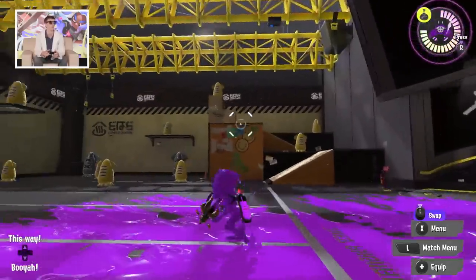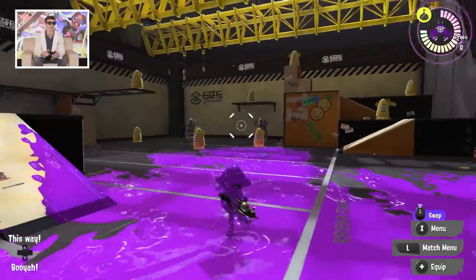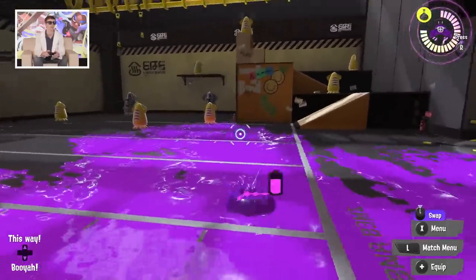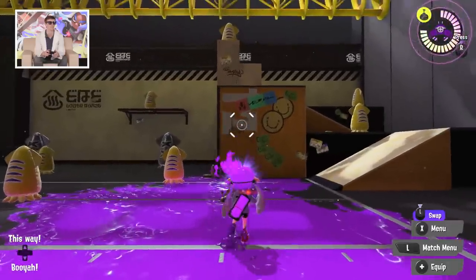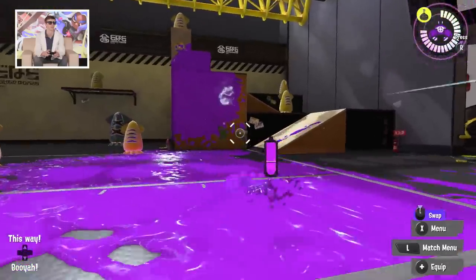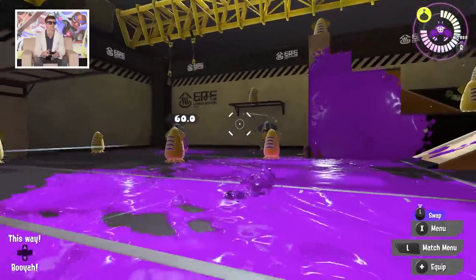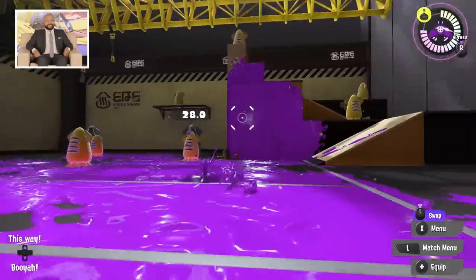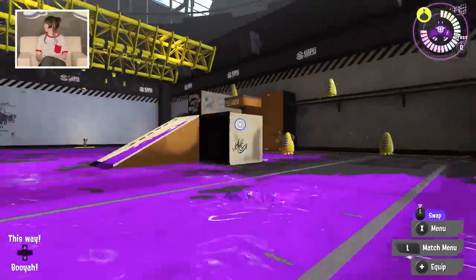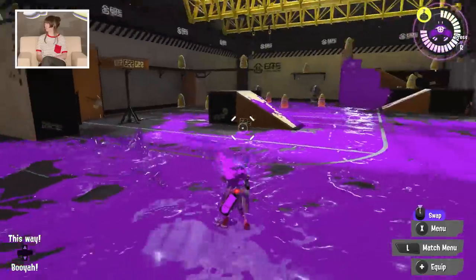Weapons come in sets in Splatoon, so you can see in the upper right-hand corner I have a sub-weapon as well. In this case, that's the burst bombs — I throw it against the wall and it just explodes on impact. It's probably my favorite sub; it's really useful. I like the auto bombs because they find your enemy so you don't have to.